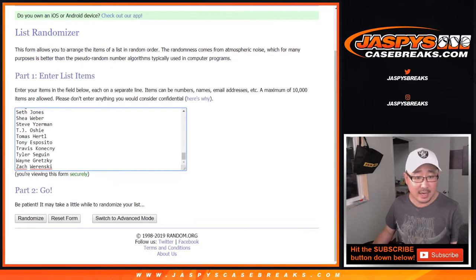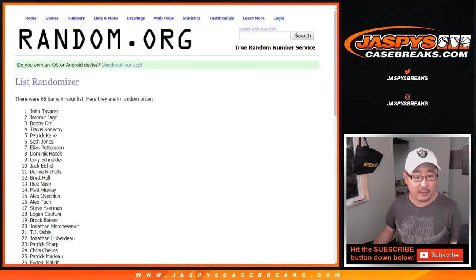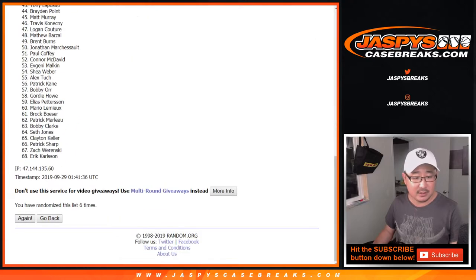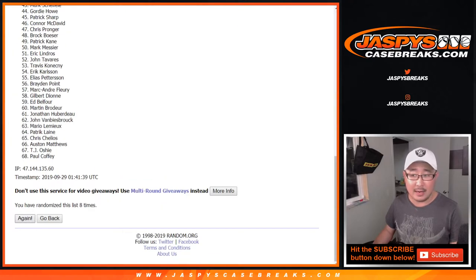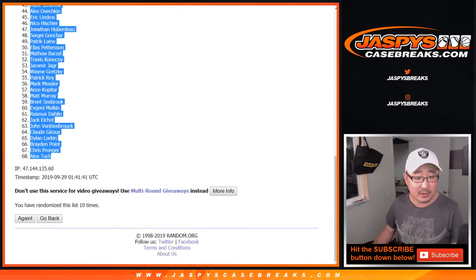Four and a six, ten times — one, two, three, four, five, six, seven, eight, nine, and the tenth and final time. After ten times, we've got Auston Matthews down to Alex Tuch.